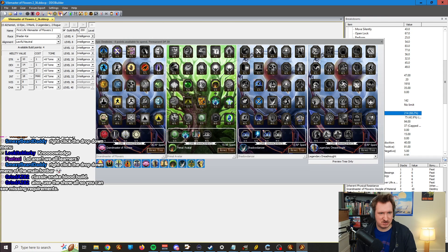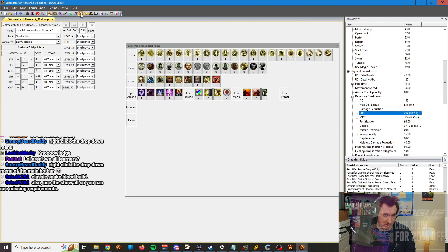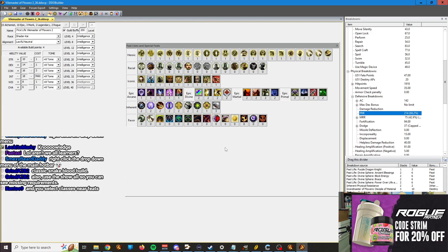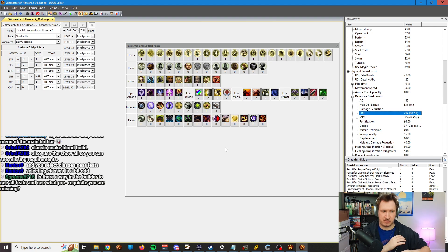After that, I go through and do all of the enhancements, then the epic destinies, then I usually fill in with the spells. If it's a brand new file, you can put in your past life feats. What I recommend, if you're doing multiple past lives, is make a template — build like a template file that has your past lives on your character, and then just have that as your baseline so you can update it in the future. So you don't have to start from scratch every single time.